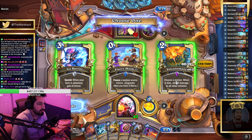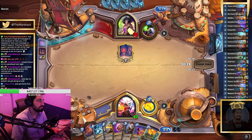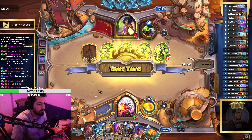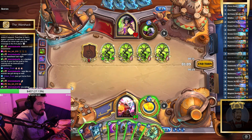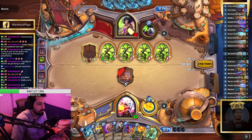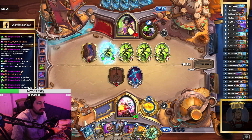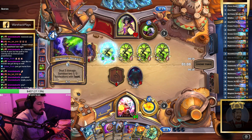Volcanimancy or Flurry? Gotta be Volcanimancy, right, to help with field clear. I think it's definitely coin Apprentice here, or is it just Night Cloak and then freeze? Night Cloak, and then we'll freeze this, and then we'll try to clear next turn because he can't use this yet. Yeah, this is good.